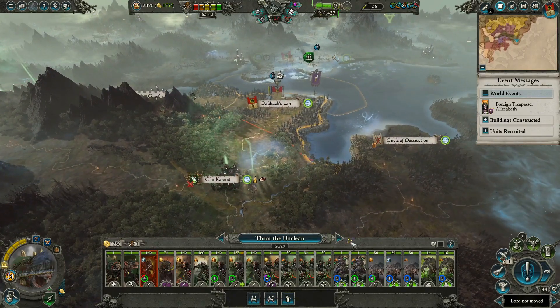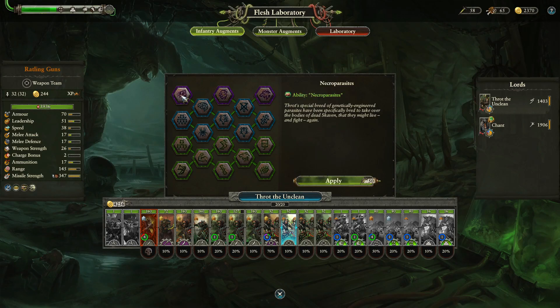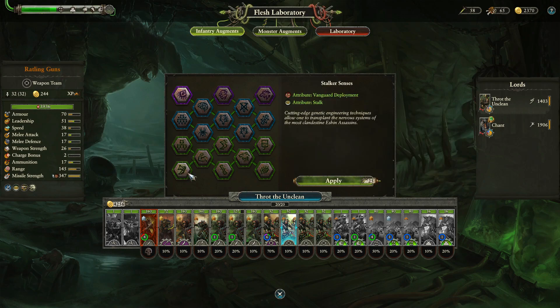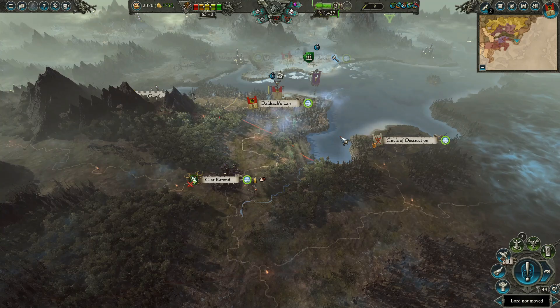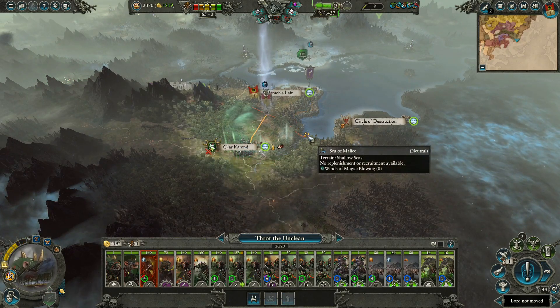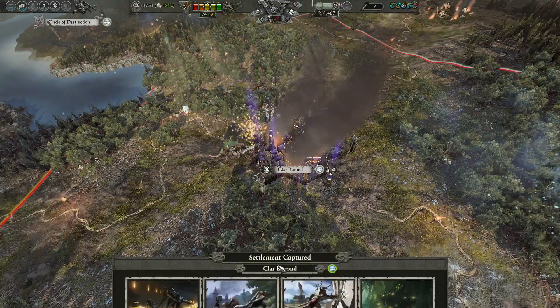I probably want to do an upgrade here of some sort. Vanguard and Stork — that just seems pretty good generally. I am Throt, the uncle. Let's go grab this settlement here.